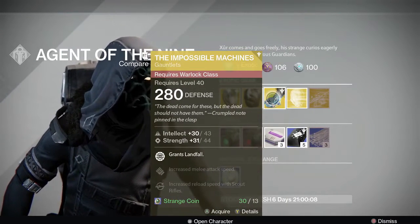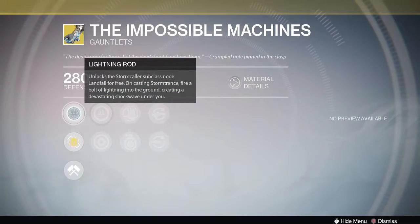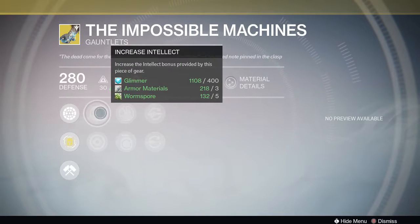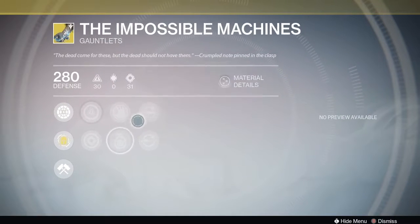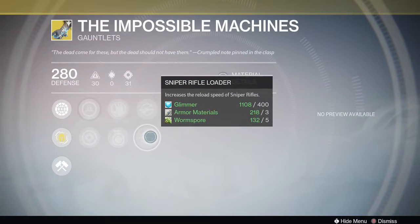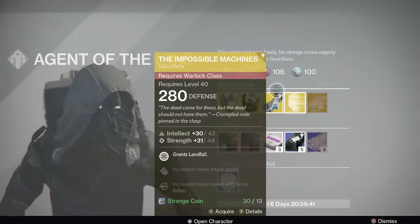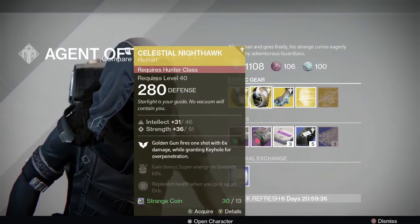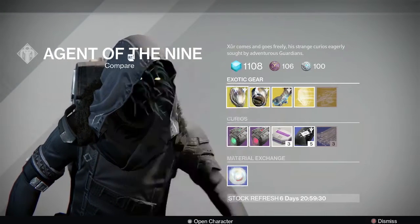Then we have the Impossible Machines — these are for your Warlock. They grant Landfall without you having to unlock it, and on Storm Trance it unlocks Lightning Rod. It has an Intellect/Strength roll with Snap Discharge, Momentum Transfer, and your choice of Scout Rifle Loader or Sniper Rifle Loader — pretty good loader options. If you have the year one version you don't necessarily have to buy this, because you won't get anything better than the kiosk. I would pass on these if you already have them unlocked there.